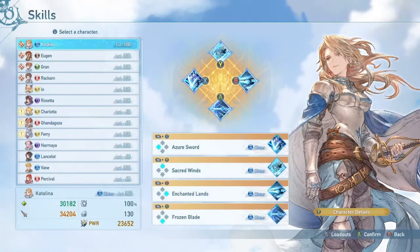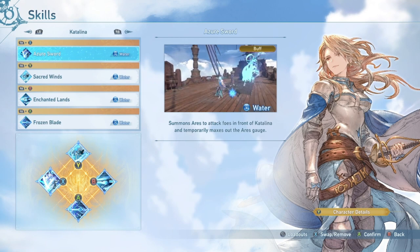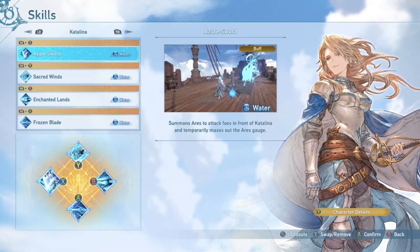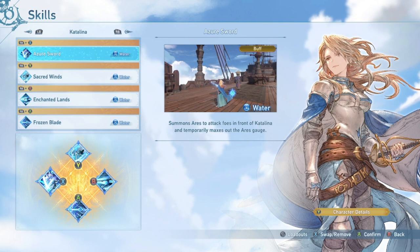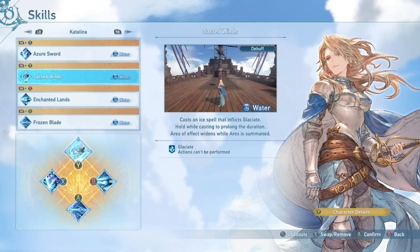She has Azure Sword, which summons Ares. This lets you do two full Ares combos by just mashing Y, or X and then mash Y. When he does the Ares X slash, which I'll show later in the video, that is the end of one combo. So you can do the entire Ares combo twice, basically.